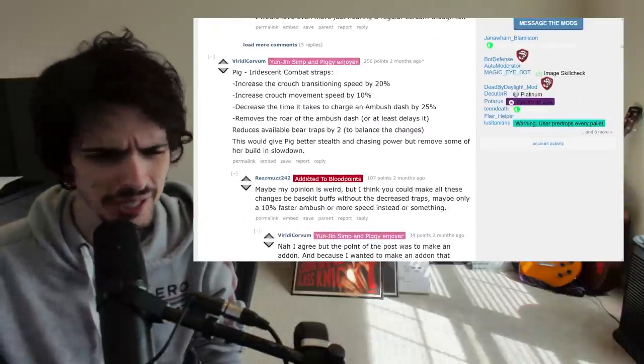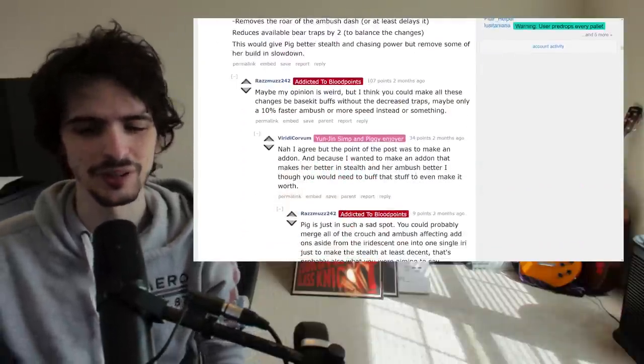I don't like doing the whole face-the-darkness totem-guard build where you have double crated gears and make people's heads pop by camping. I actually really like Pig's chase power — kind of like I enjoy Wraith's chase power, using the windstorm boost to go around loops and swing really fast. You could even make an argument that all this should be base kit because Pig is not a good killer. But I would very much take this as an add-on that buffs all aspects of her kit like that.